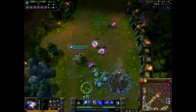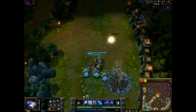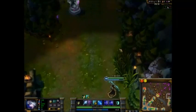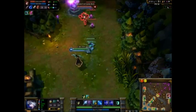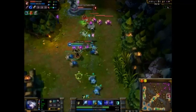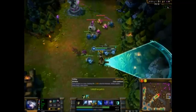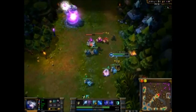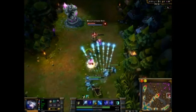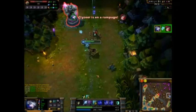Now that I have BF Sword I barely even have to pay attention because I do so much damage on my auto attacks - I deal 148 before armor, so I can attack creeps much earlier in terms of their percent HP and still get the last hit. My Volley also deals more damage because it's an AD skill. I'm too far ahead of her now - she can't do anything.